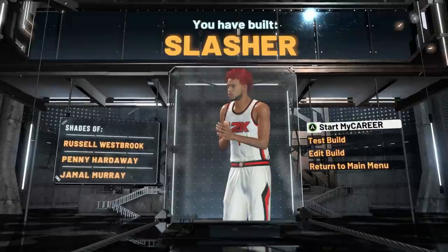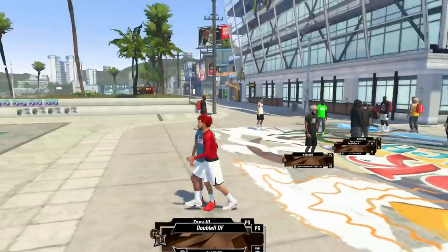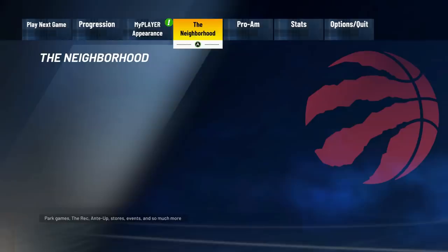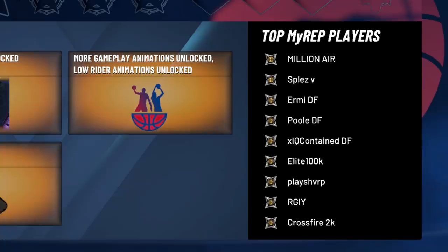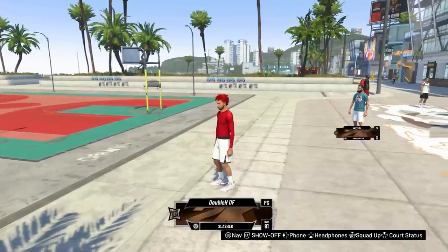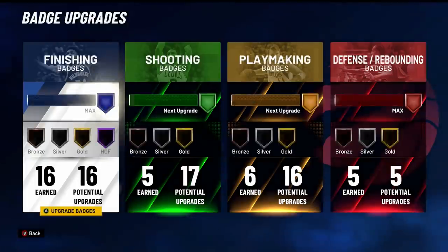I'm in the park now — I'm already at All-Star 1, which is basically the highest rep most people are at right now. I've gotten my build to 91 overall and have a lot of badges. I'm going to show you the best badges for this position. I'll be grinding to 99 as fast as I can, and when I unlock the contact dunks and pro dribble moves I'll definitely make a video on it.